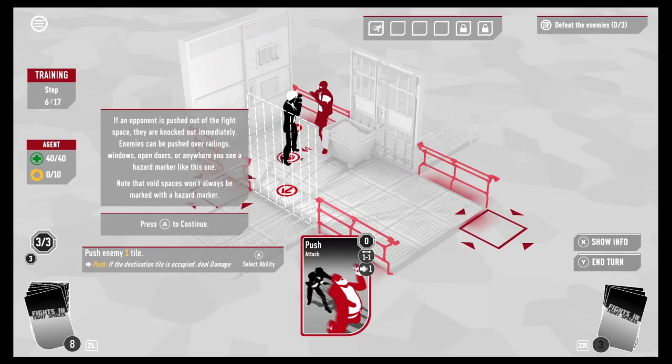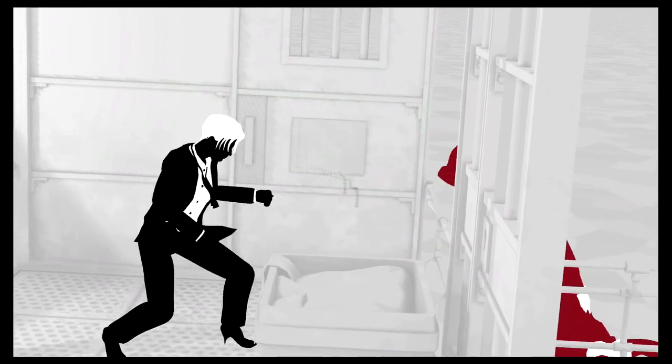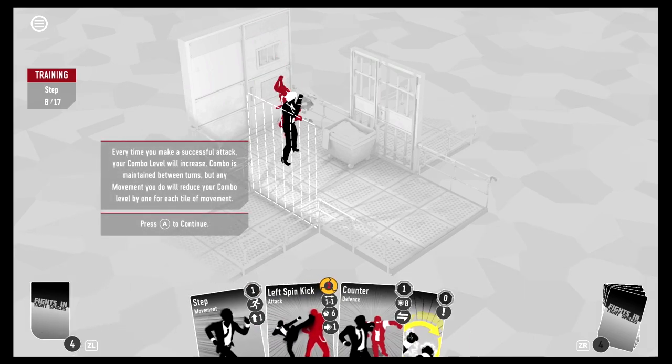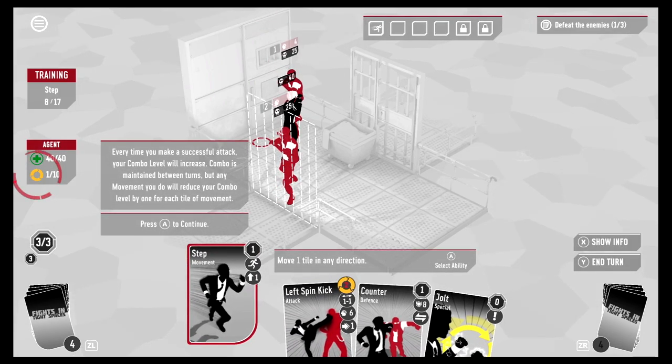Off the edge of the map is the void — we're pushing this guy over the railing. Bye bye, he's gone! But there's more — he's got buddies. Every time you make a successful attack your combo level will increase. Combo is maintained between turns, but any movement reduces your combo level by one for each tile moved.